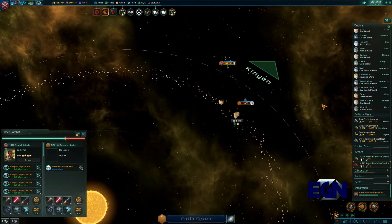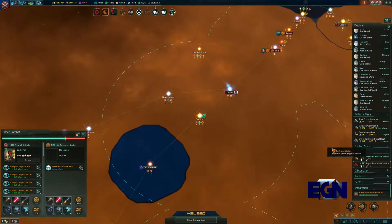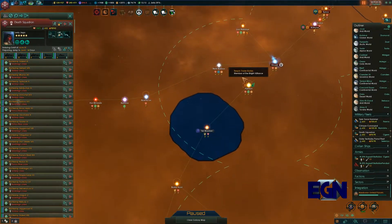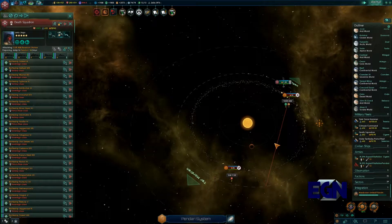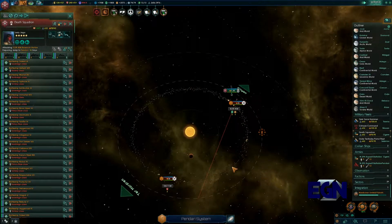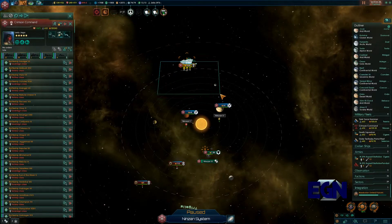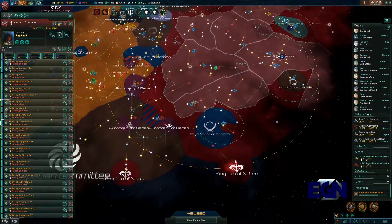This could be a problem — one of our units is somewhere unexpected. We need to jump over here and take this down, going to help them out because they're stuck in a battle they just can't win. Have we managed to scare off the Naboo fleet? Yes we have.